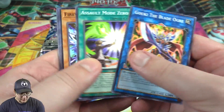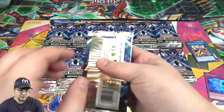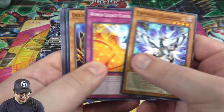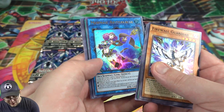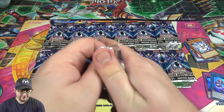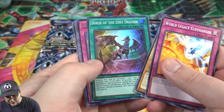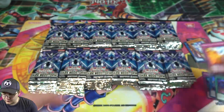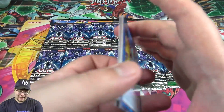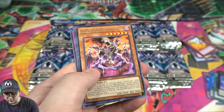I want this to be a faster one. Already we got the Mermail Abyss Glacier — the Mermail link monster. Just going to name off the holos like I said. You can pretty much guarantee we have all the rares and commons. We have Dirge of Lost Dragon and a Weather Painter card as well. Be sure to like this video — big case opening means a little bit of money was spent. Also there's the Super Quantal Luster Rex.